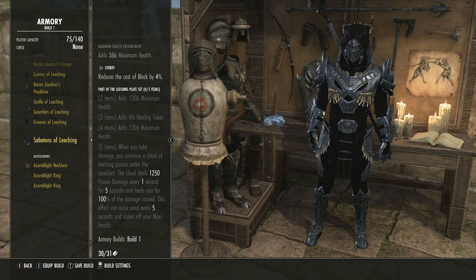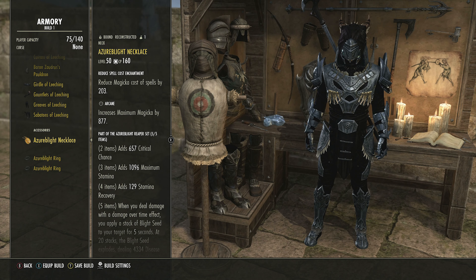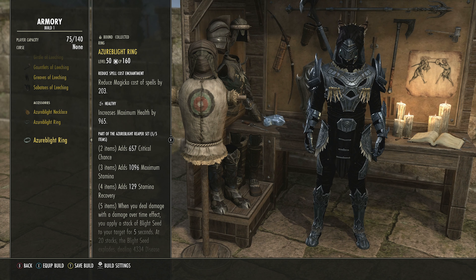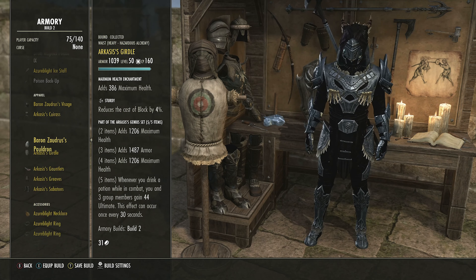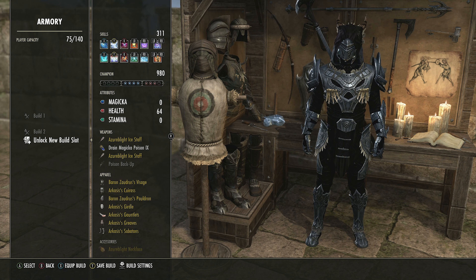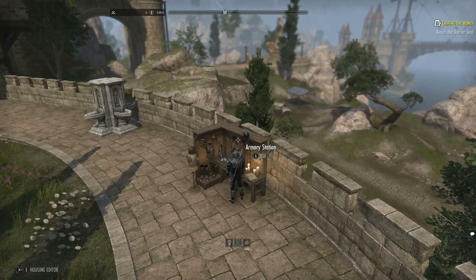The heals scale off damage, so the more damage it does the bigger the heal, and multiple targets can be hit simultaneously — meaning large chunks of health back. These are the two options: Arcases for massive Ultimate regen (the optimal version), or Leeching for more survivability. Bear in mind the jewelry needs to change for Leeching — use reduction to cost of Magicka abilities and Arcane on two pieces, Healthy on the last. For the Arcases setup use Infused, Infused, and Healthy for the potion cooldown advantage.